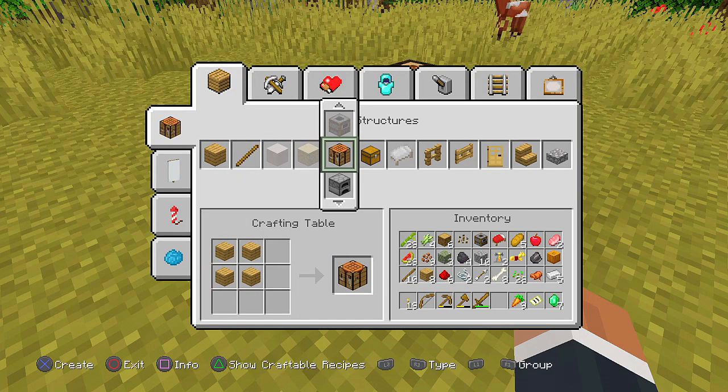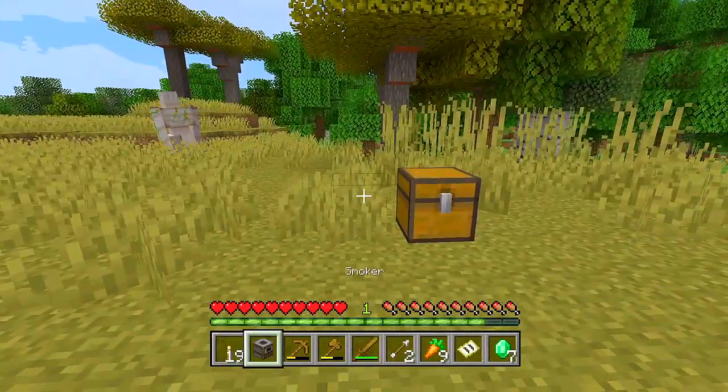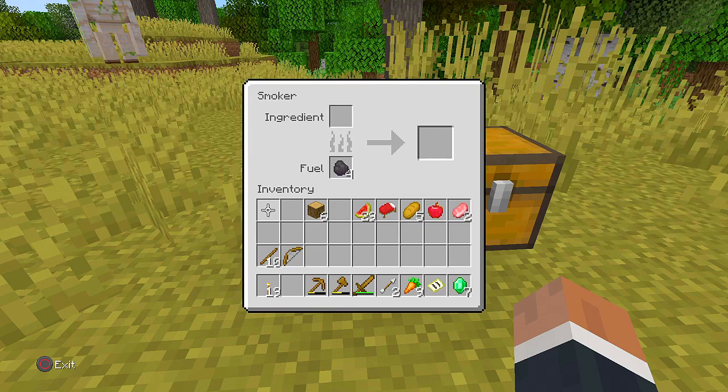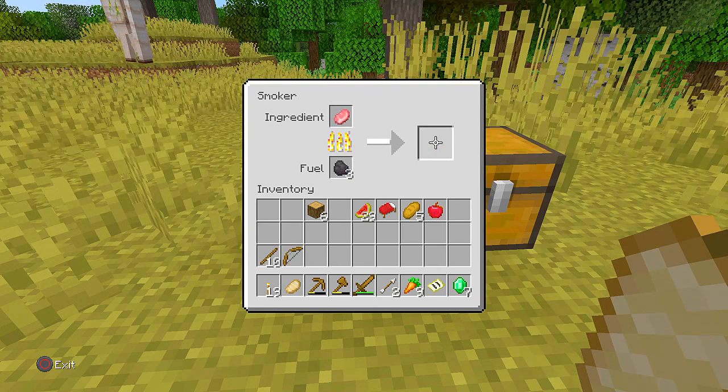I can make a campfire right now. Let's go ahead and try out this smoker - we put coal in it just like a furnace, then put our food in. That cooks a lot faster - it looks like it's going about twice as fast!